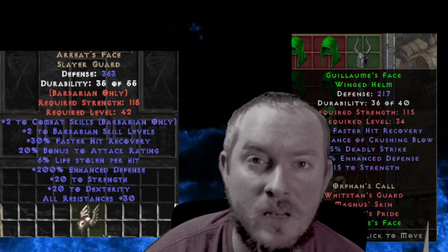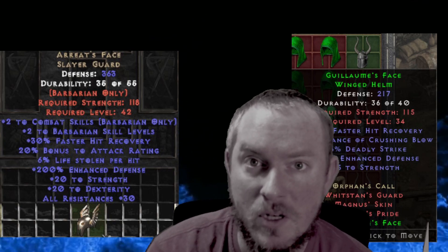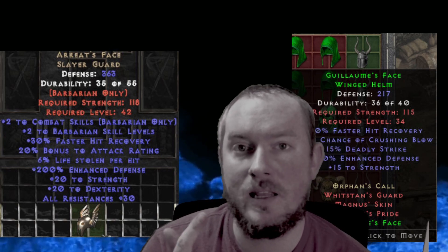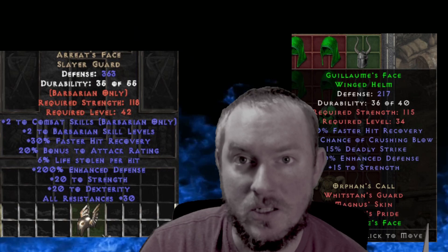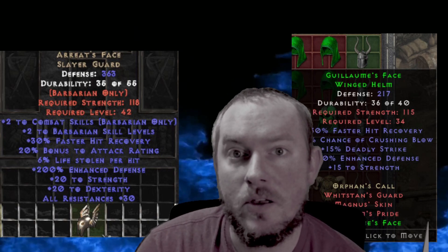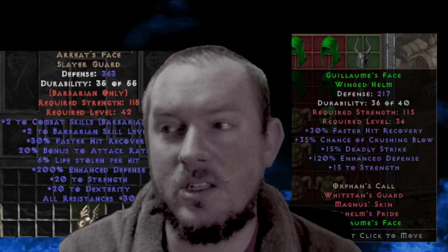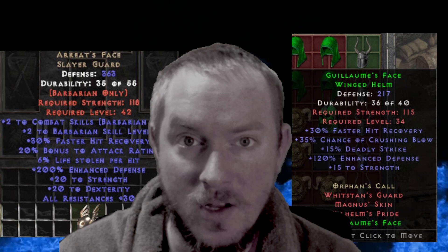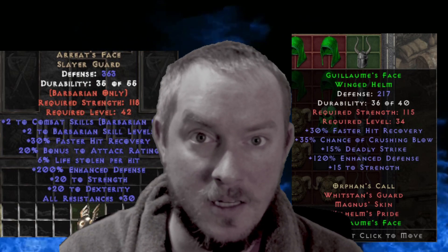When your Barbarian uses a melee attack, there are two separate rolls to get a chance for double damage: critical strike and deadly strike. Critical strike is in whatever weapon mastery you have, but deadly strike is on your gear — G-Face really helps with this. Another thing about G-Face is you can use it on multiple different characters, whereas Ariat's Face is Barbarian exclusive.